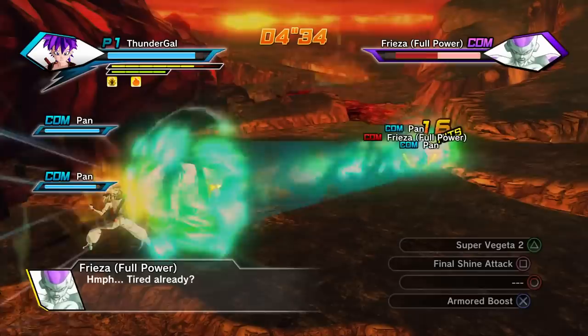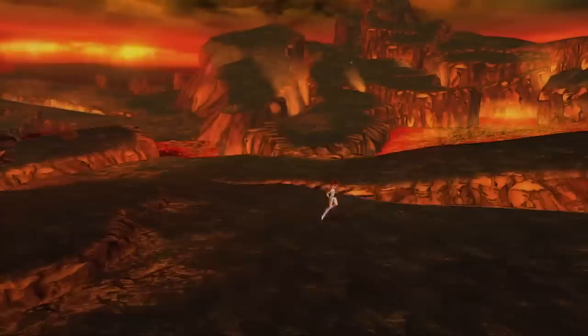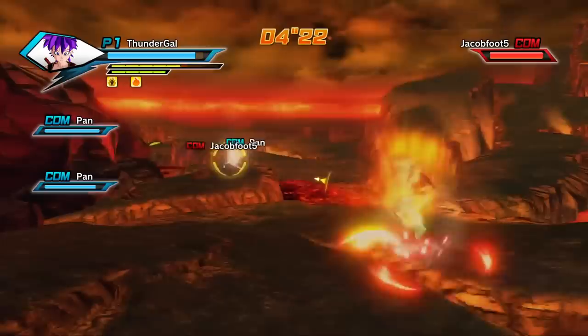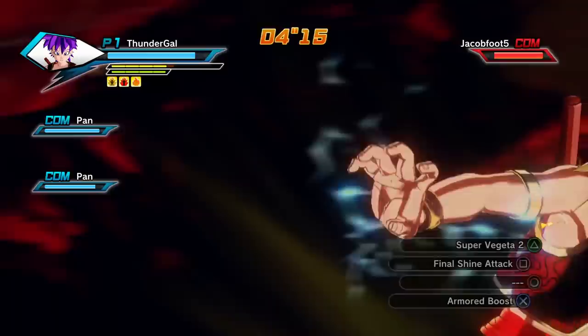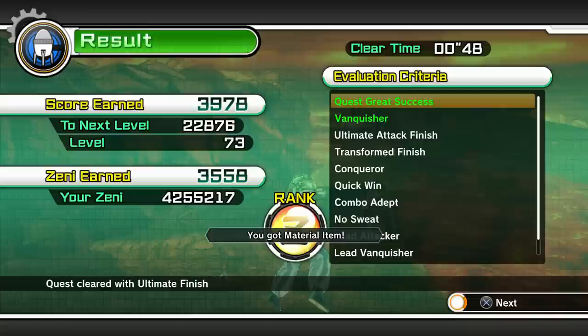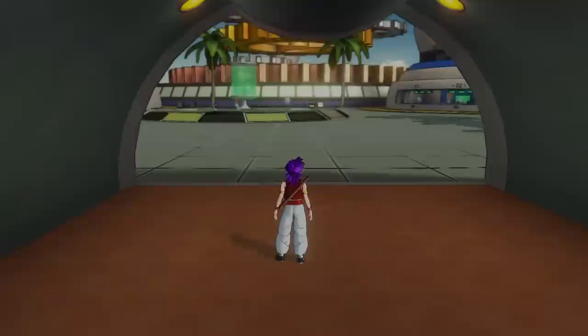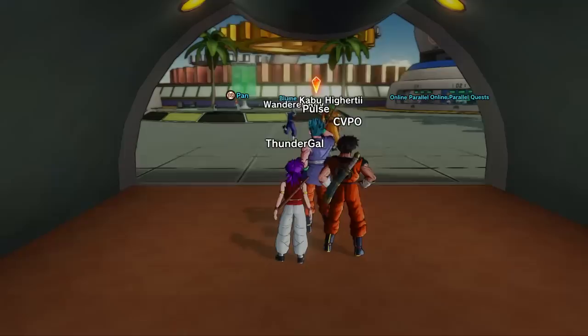So those are your three tips — the three main things you need to know. You just have to be doing parallel quests regardless. Number one: spam the moves that your mentor has given you. Number two: run your mentor as your partner in-game — select them as your partner. And the final tip: talk to your mentor between every single parallel quest. That's the fastest way I know of. If you have any more tips you know for sure work, feel free to let me know.